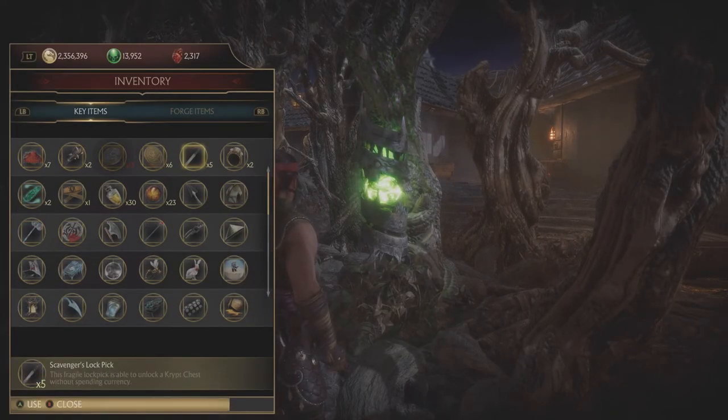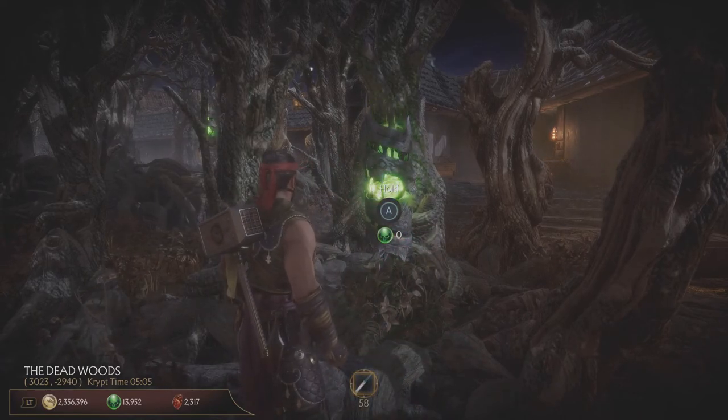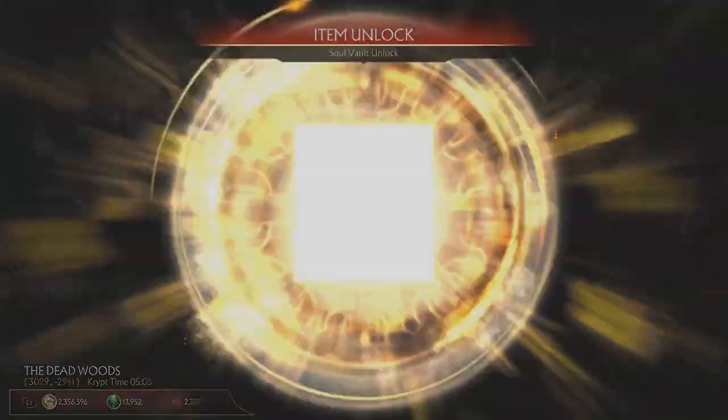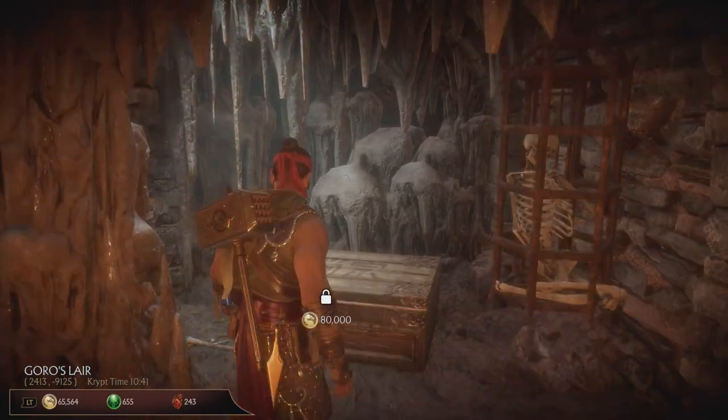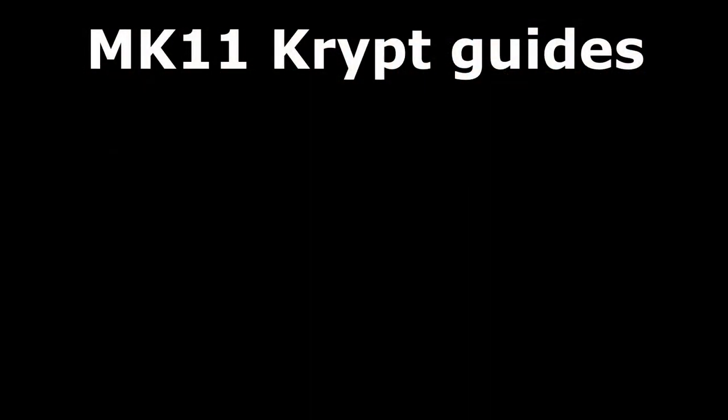So keep that in mind, guys. Scavenger's Lockpick is the best tool to open the most expensive chests in the crypt. Thank you guys for watching. Check out my other videos about MK11 Crypt — I've done quite a few guides and tutorials about it.